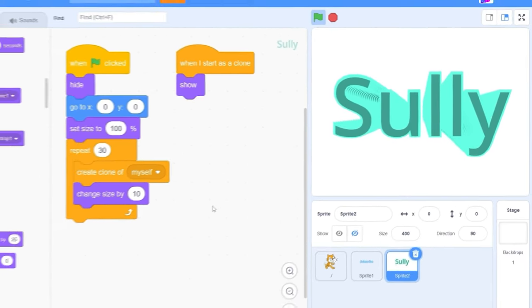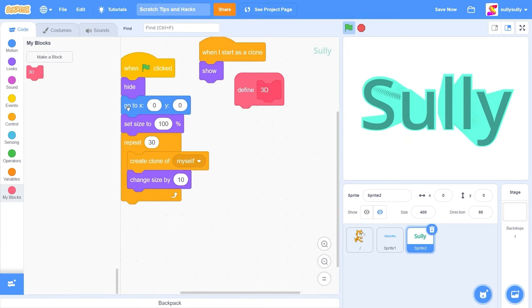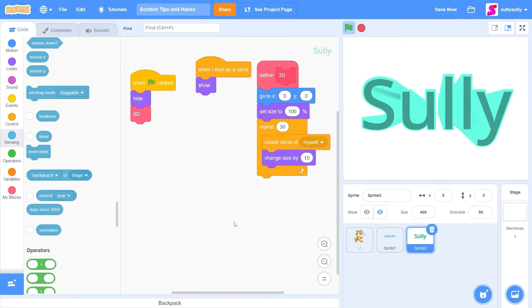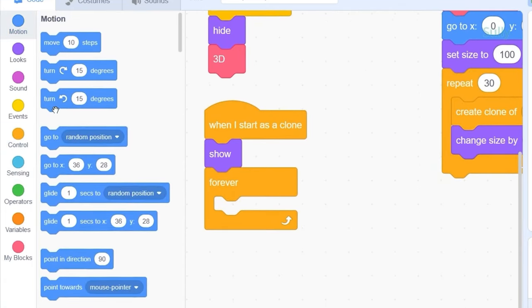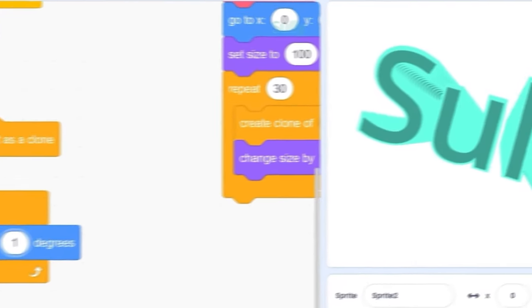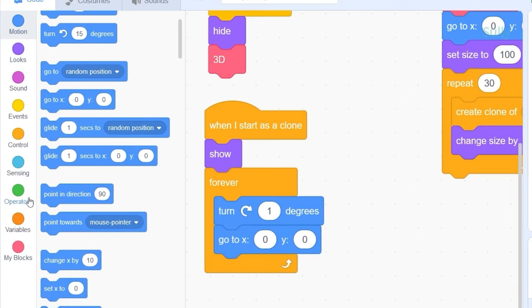We can make this text effect a lot cooler. Let's go to My Blocks, make a block, call it '3D,' tick 'run without screen refresh' — that's important — and press OK. Drag all that code inside the 'define 3D' block, then drag the 3D block back out. For this hack, I'm going to make the text follow the mouse with a parallax effect. Drag out 'forever' and attach it to 'when I start as a clone.' Let's drag out 'turn 1 degree' — when we press the green flag the text will rotate. Then drag out 'go to X and Y' to position each clone correctly for the 3D effect.